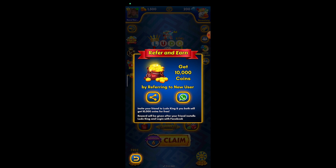If someone joins by your link you'll be able to get 10,000 coins for free, and you'll be given the coins as soon as the person installs and opens the game.